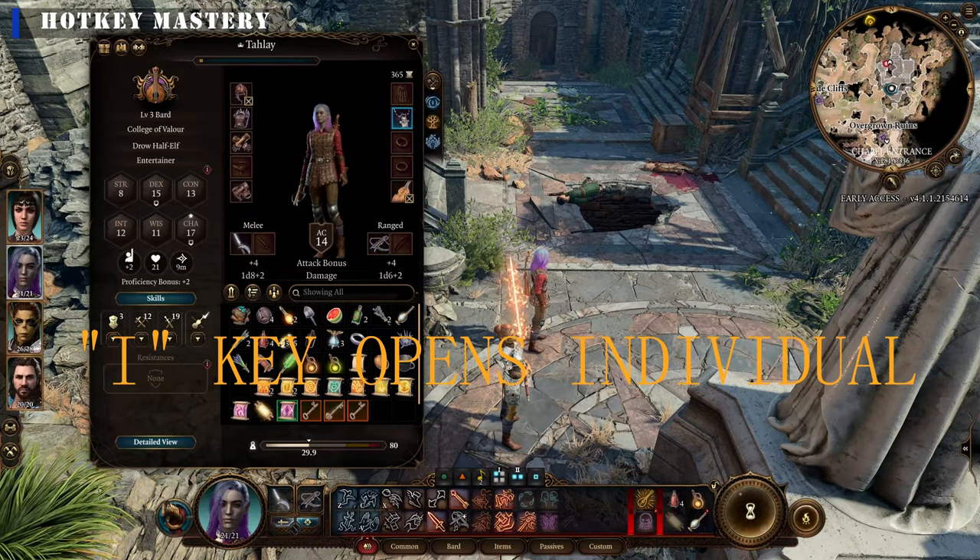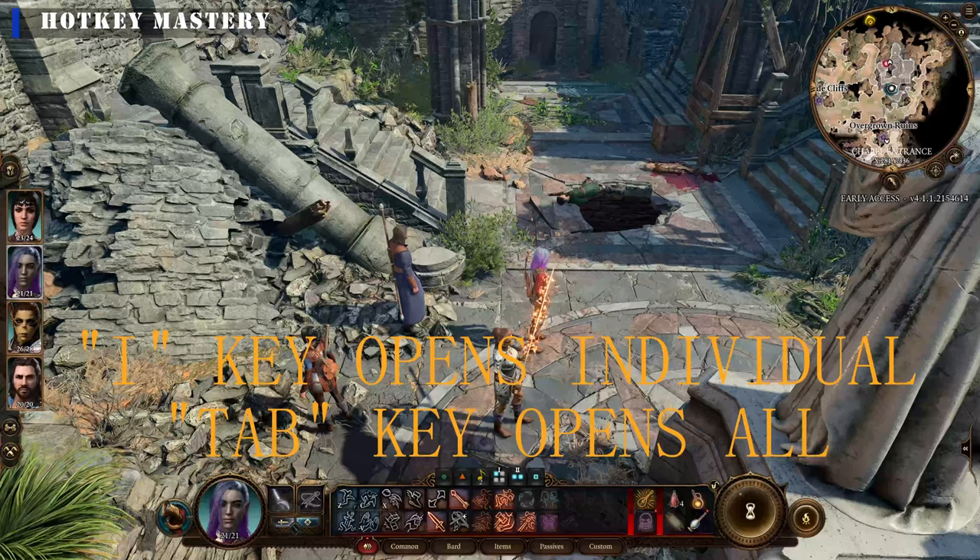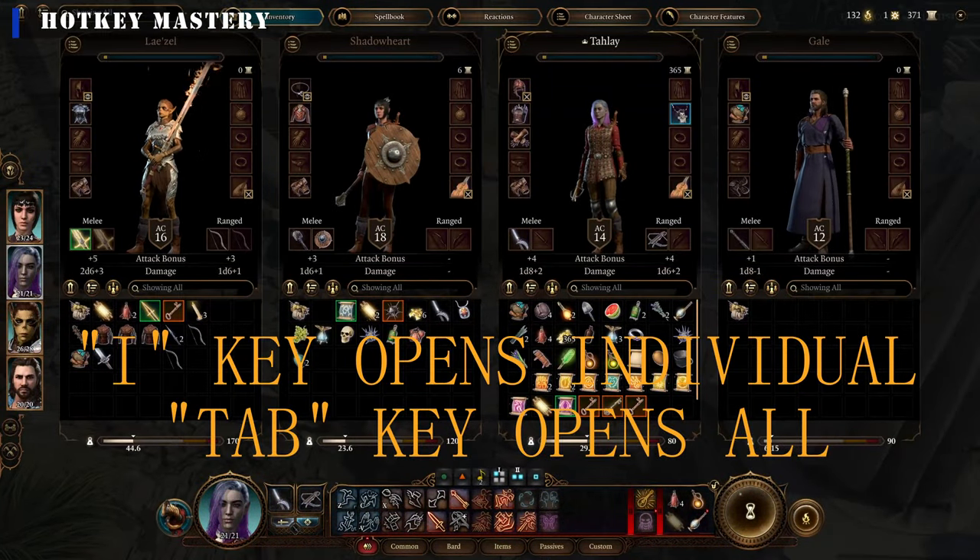The I key opens a selected character's inventory. Tab opens all the inventories so you can trade between characters.